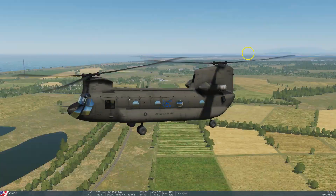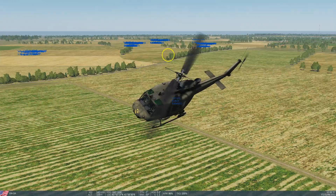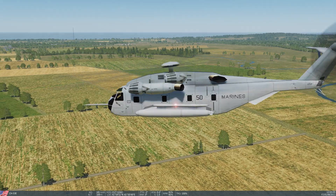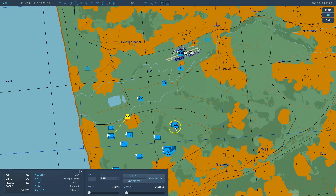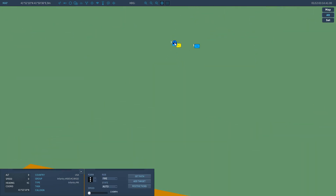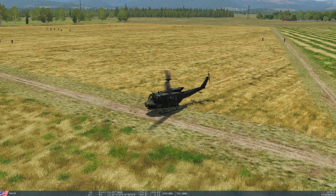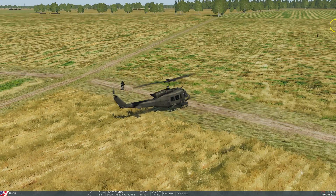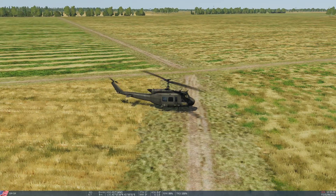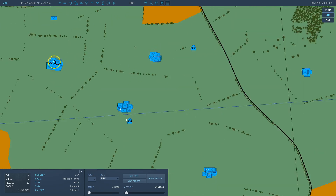Here you can see the helicopters flying towards the cargo locations — they are of different types. Here's one landing, and now slowly you will see cargo being boarded. There you go — one by one these guys will run towards the helicopter, and this is going on in parallel so there are other helicopters doing the same.